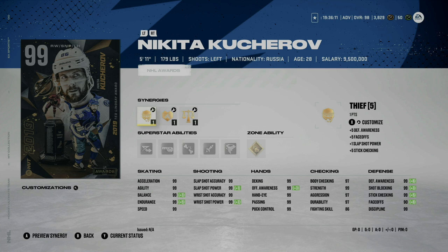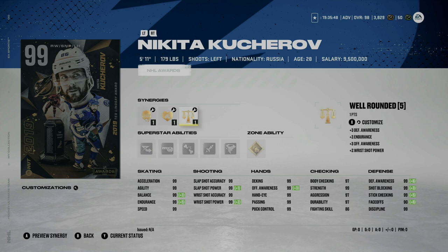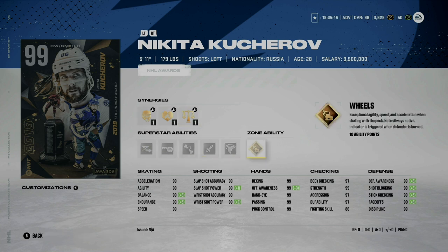Nikita Kucherov gets a card as well. I just love the card art on these — they did a phenomenal job. I really hope the team of the year card art is something like this going forward because it looks disgustingly beautiful. Kucherov has gold wheels, which will certainly help if you have him on your first line, and if you're making an all-Tampa Bay team — which would be really easy this year with all the high 99 cards — then yeah, maybe not a bad choice for you.